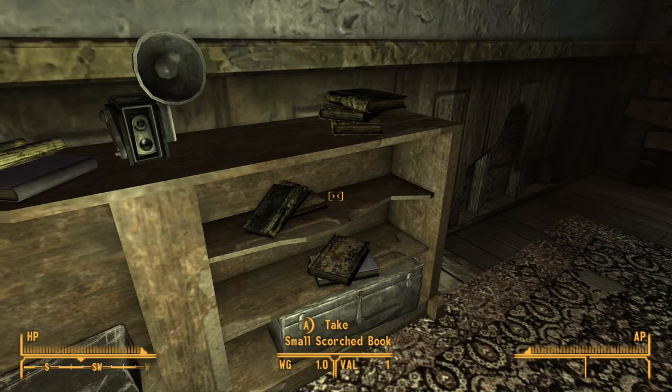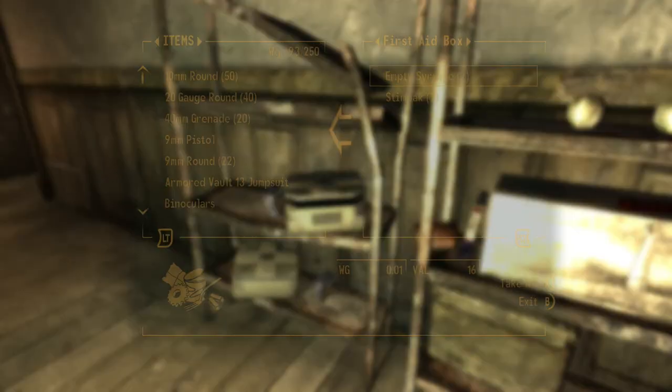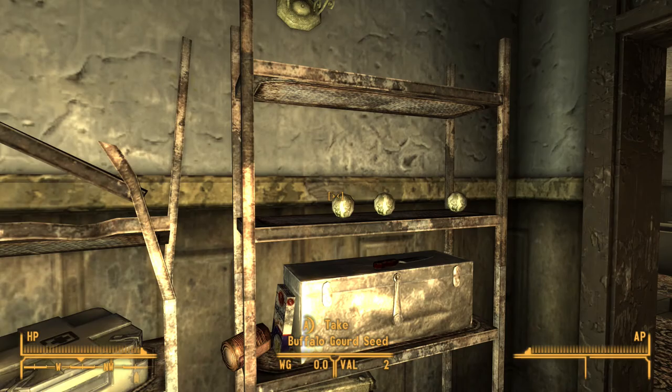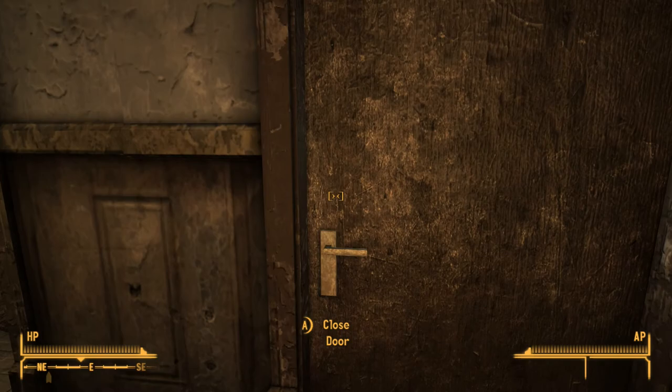He's got foot lockers here — just take everything. It's terrible to say, but I often rob the man at the start of my playthroughs because there's first aid boxes, there's ammo, there's food — there's just everything. And you can take it consequence free: no karma, nothing.